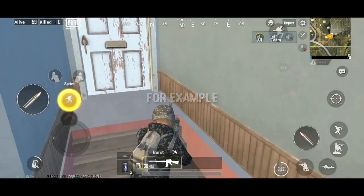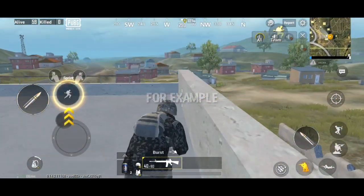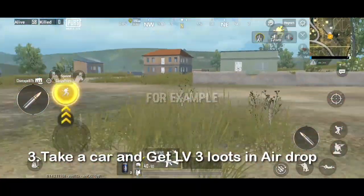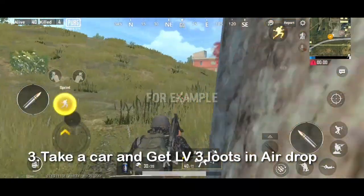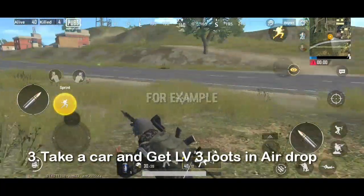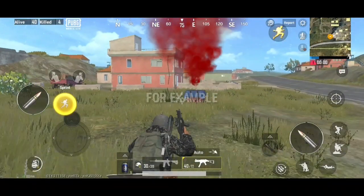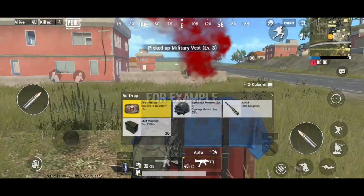This is a trick you can use. If you want to land, you can use guns. If you want to drop in, as you can see, we have got an AWM from the level 3 loot. In order to take a gun and medicine, we will collect the guns and medicines.